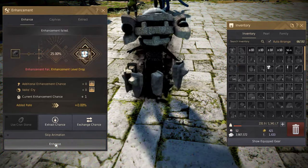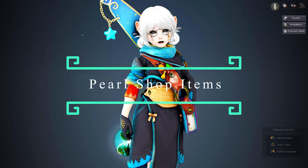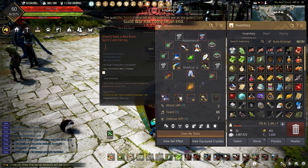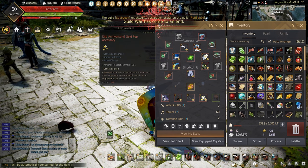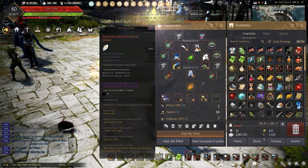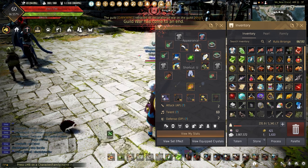With all of that out of the way, let's jump into how you can get the most out of the pearl shop with no pearls. Normally a game wouldn't let you experience a lot of the items that can only be bought with real currency, but in Black Desert we have the chance to get almost all the items in the shop with some work or patience.